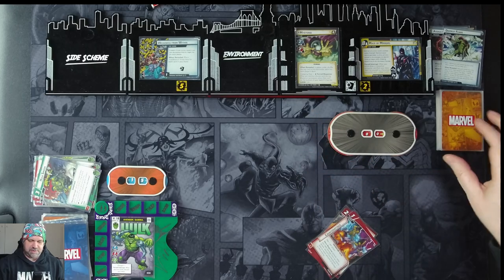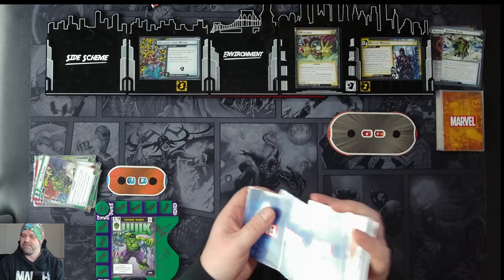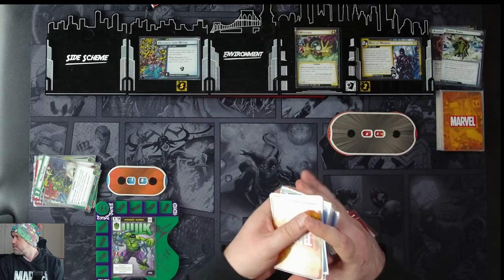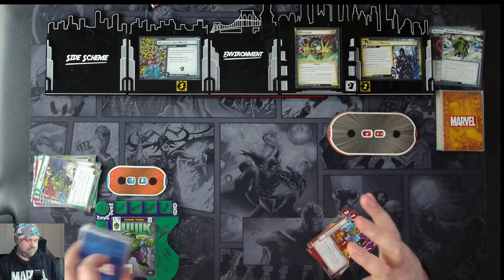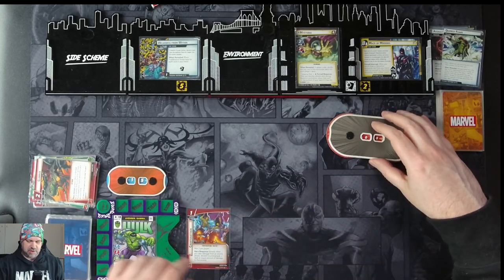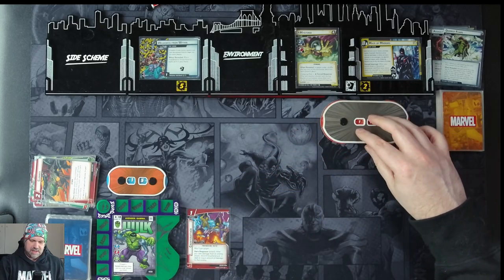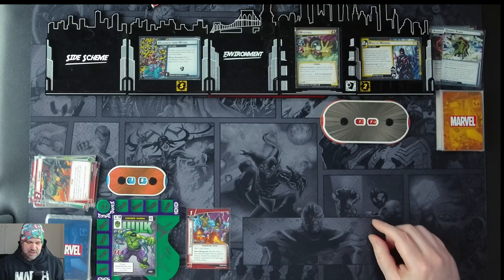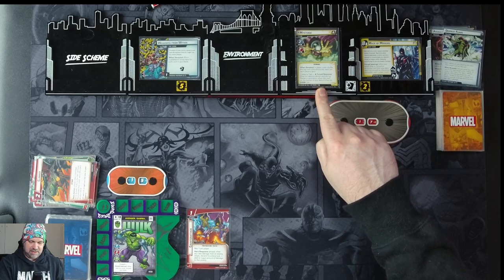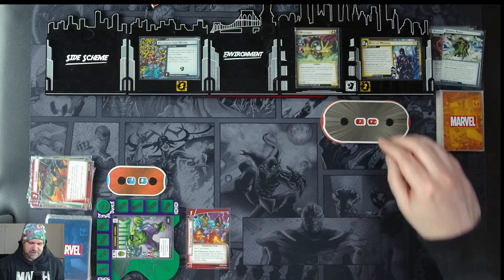When revealed, in play order shuffle the top card of the encounter deck into each player's deck. Then we'll spend one to put Counter Attack into play, using Clobber to pay for it. Mysterio comes in with 17 hit points on stage two — he now has a scheme of two and attack of two. His new forced response: after resolving a boost card during his activation, place that card on the bottom of your deck if it has the illusion trait instead of in our discard pile. We attack for three with Hulk, taking Mysterio down to 14, ready and draw four cards.